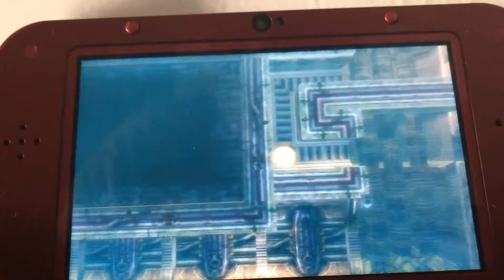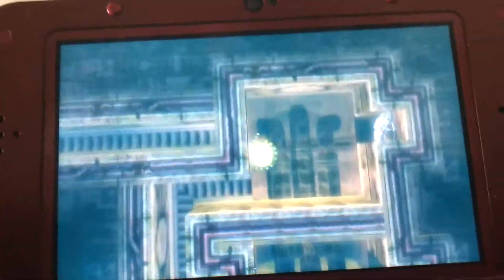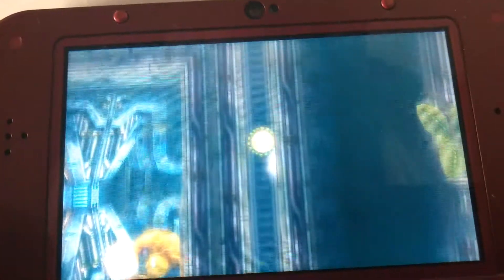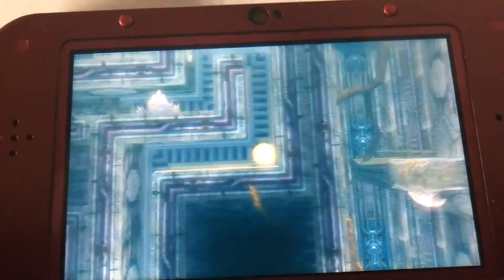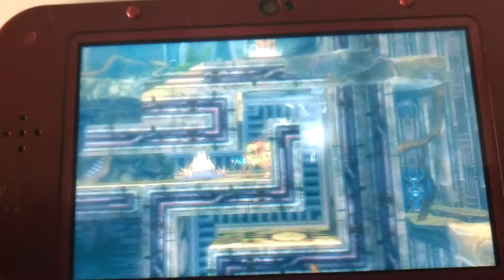Ooh, that's a missile block — yes, it is. I feel like I'm on the wrong file right now. So we're going to be running into some more stuff. As you can see, there's where we got our Varia suit — or, as it originally was called, the barrier suit. I'd rather call it the Varia suit though.